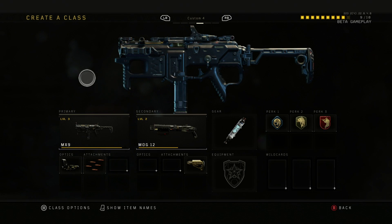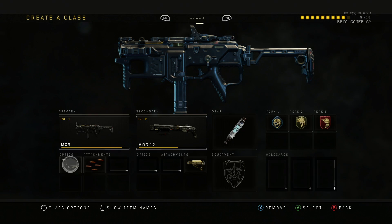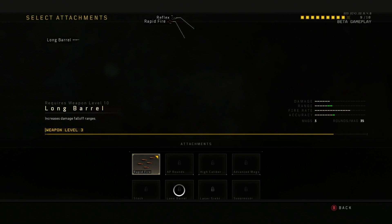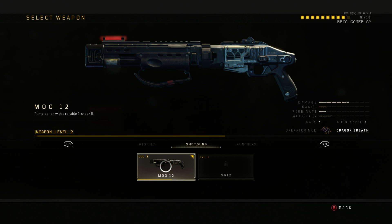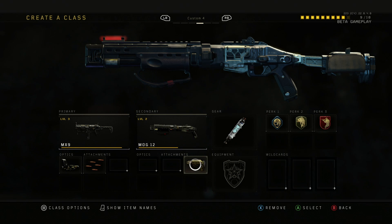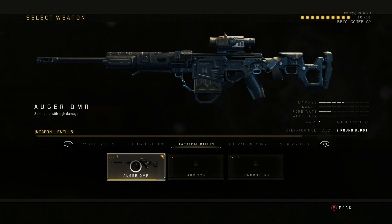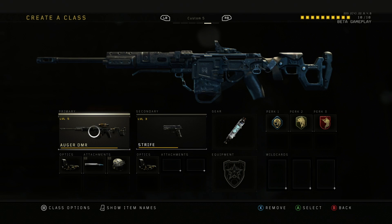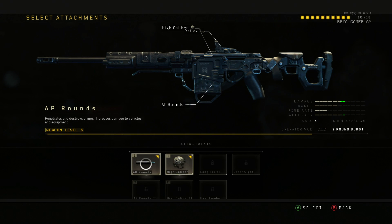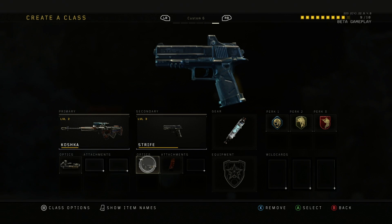For category four I used the MX9 with a reflex sight and rapid fire for additional power. Next we have the MOG 12 shotgun — I just added a stock for better stability. For loadout five I used a tactical rifle with a reflex sight, well-rounded barrel, AP rounds, and high caliber rounds for maximum damage efficiency.